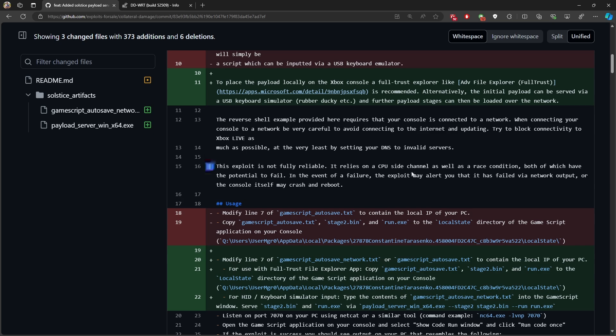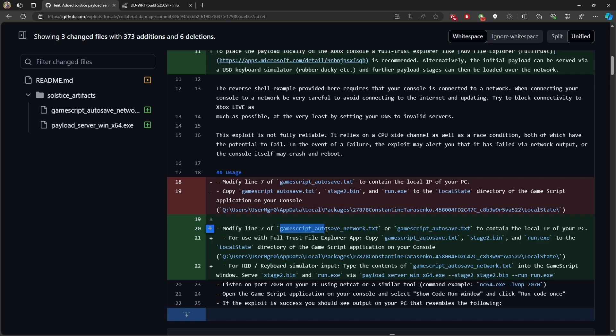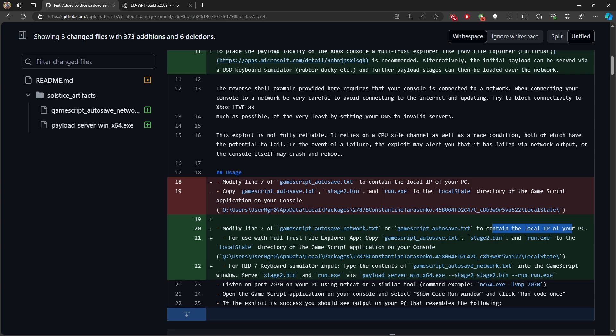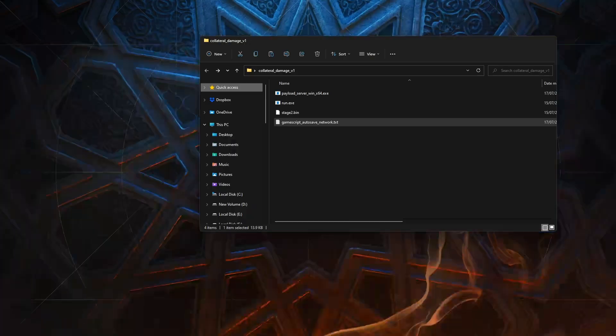So as long as you have a network connection you can use this new method and remove the dependency on Advanced File Explorer for full trust. Looking at the usage section, there is a new file called gamescript_autosave_network.txt. This file serves both required files through the network, replacing the Advanced File Explorer requirement. You need to open this file and change the local IP address to your PC's IP address. Grab the new file — the link will be in the description.